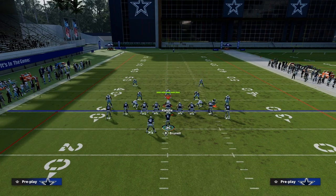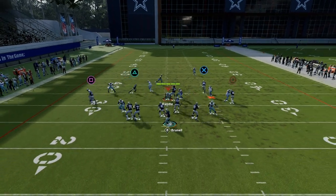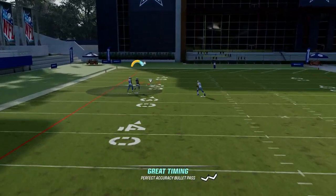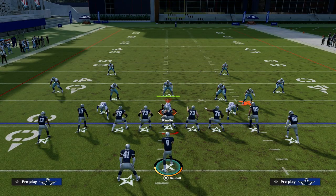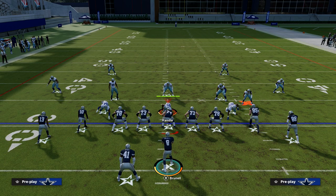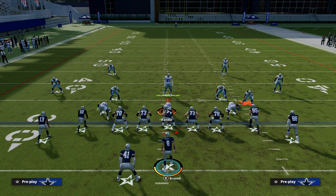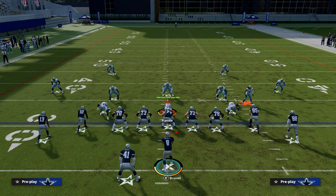If they're running shaded-down man, this fade route to Kirk can get open deep, but shaded down does a decent job against it, especially with press. So anyway, that is PA Seams — how I like to run it, shallow cross version. Tomorrow we're going to show you one of the best flood concepts in Madden. I think it's probably the best flood concept this year because it really attacks any zone coverage well, and we're going to show it to you out of tight offset. Thanks for watching — if you want to check out my full e-book on this formation, link is down in the description below.